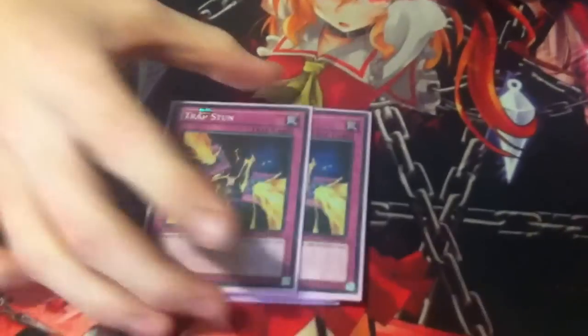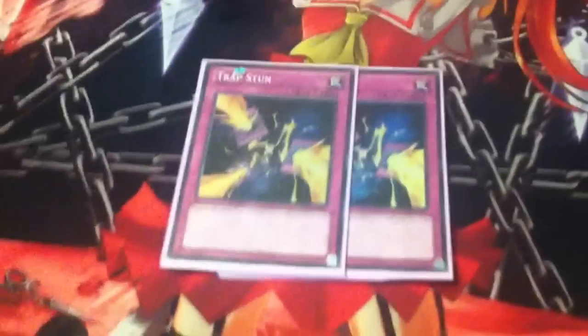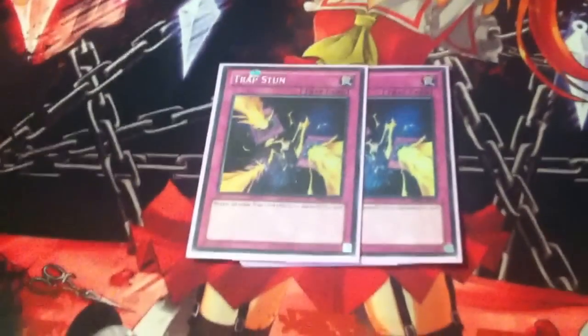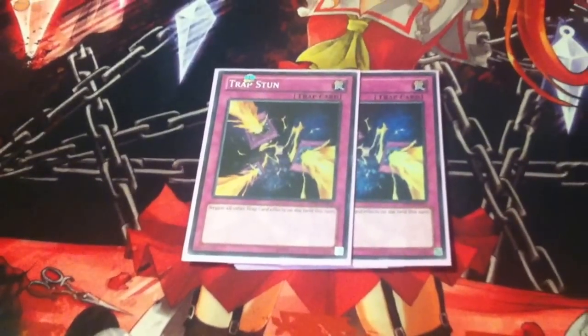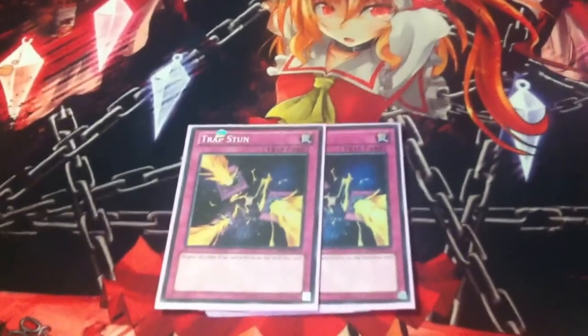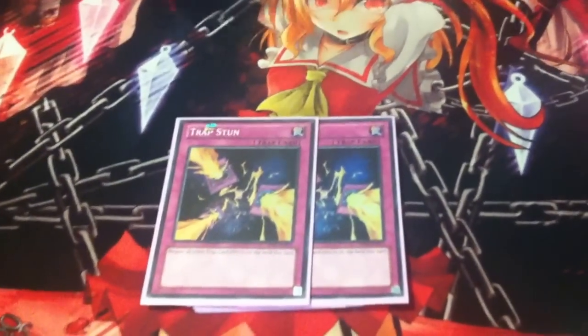Two Trap Stun — that's why it's a two. I like to combo, as I said, and this stops you from activating traps in response to my summons so I can get my combos off. It helps me extend where I know I wouldn't be safe, so I can extend into Tiara while you've got back row and then minus your back row.